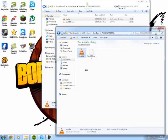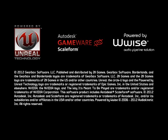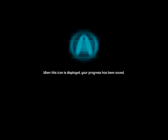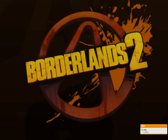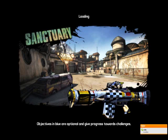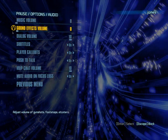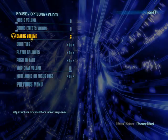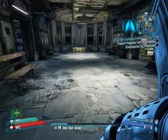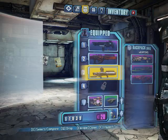Open up Borderlands 2 again. I should have no golden keys now because I used all mine on my actual profile. Continue — and we should be back in Sanctuary with all our weapons but no golden keys. If I run over to the chest it says I need one to open it, but I can't. See — no golden keys, but I do have all of my weapons still.